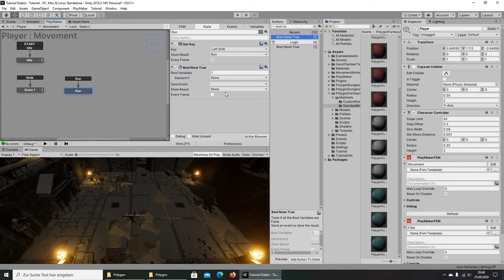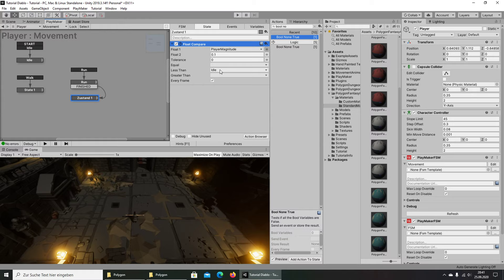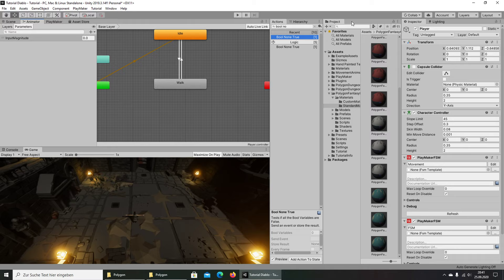We store the global Run variable, and here we create a Finish event. Then we add a Float Compare — copy and paste it — and say 'less than' goes to Idle and 'greater than' goes to Walk. Now we go back to our Animator and look for the Run animation.